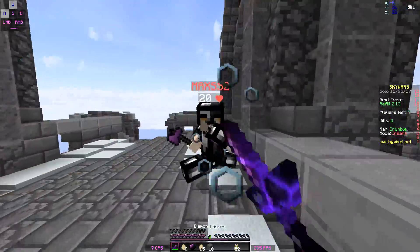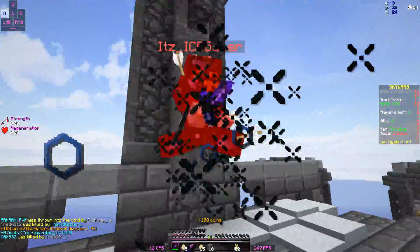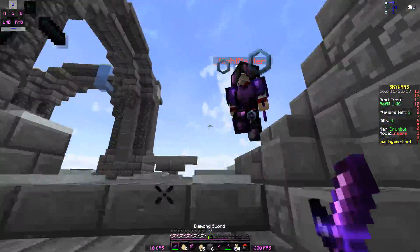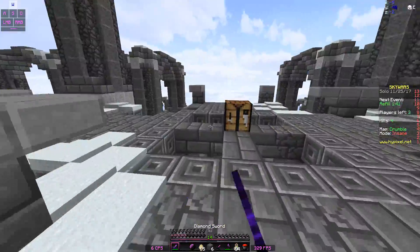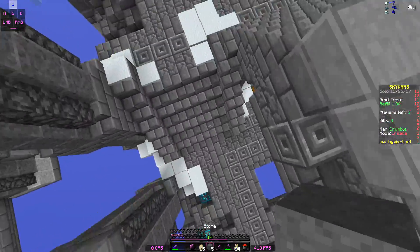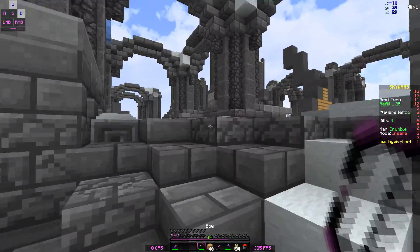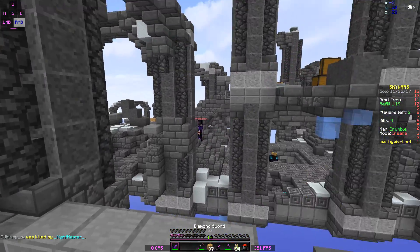Come here dude — look how good Sharpness 2 is against everyone else. Full diamond's not gonna save you. Now this guy is super stacked. Hopefully I can take him out. His armor is at least full Prot 4. I'm not trying to fight him right now, and I'm not looking pretty good, but I still believe I can win this game if I try really hard.